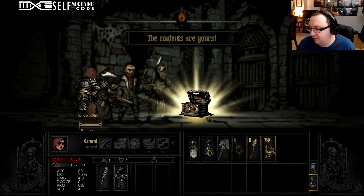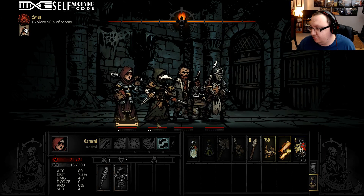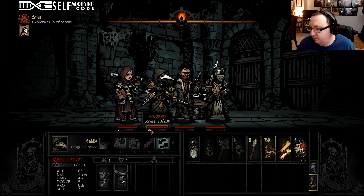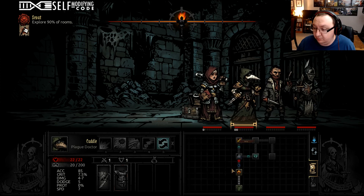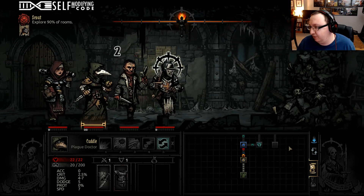Unlock strong backs. A lot of these can be trapped, so if somebody has high stress — you'll notice right here Cuddle already has 20 out of 200 stress. If somebody's starting to get stressed you don't want them to open boxes, because if they're booby trapped they're going to get pissed off, maybe go insane, and cause the rest of your party to go insane. There's a stress stick, so we're going to use the shovel to get through that.